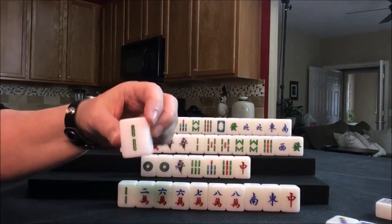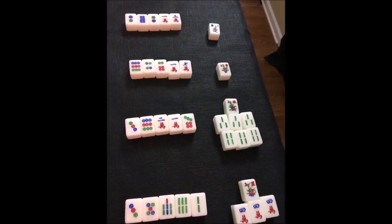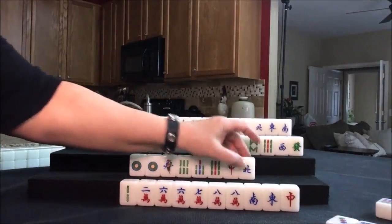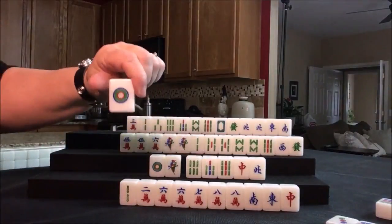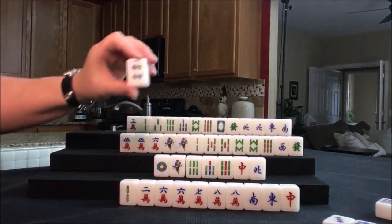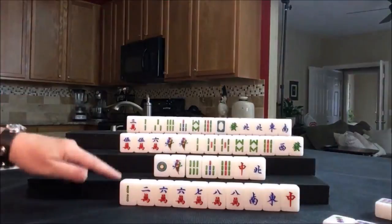Let's sacrifice the offsuit pair. We have just gone through the second wall — heading into the third wall now. This is where you want to improve your weights. Draw for south — they got a north. That can help them get to a half flush. We have two pungs out and chow capability here. Let's sacrifice the offsuit tile. Draw for west — they got a two flower, that's not theirs. Four dot, we'll discard that. Draw for north — nine dot, that would be a discard. Draw for east — seven crack.